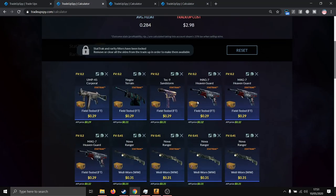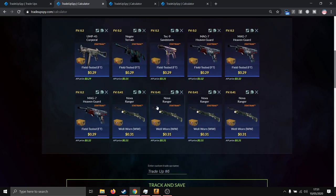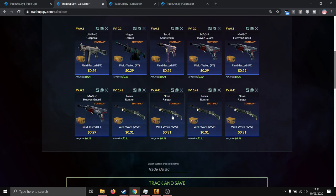The first trade-up is a mil-spec stat track mix using six field-tested Phoenix skins and four well-worn Falchion skins. For the Phoenix skins you can use the UMP Corporal, the Negev Terrain, the Tec-9 Sandstorm, and the MAG-7 Heaven Guard — these four skins cost around 29 cents each. For the Falchion skins you can really only use the Nova Ranger, since it is the only cheap well-worn Falchion skin, costing around 31 cents each.